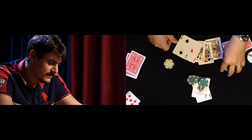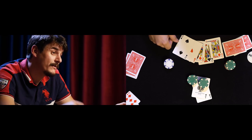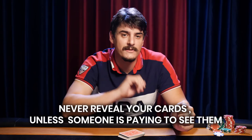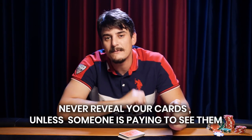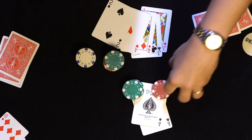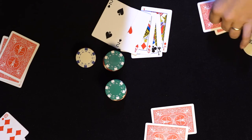Obviously if you fold, you won't get a chance to see what that player was holding unless they choose to reveal their hand — which brings me to a great point. I'll say it three times: never ever reveal your cards unless someone is paying to see them. So if this player folds, you kindly collect your winnings and you never reveal the fact that you had two aces the entire time. You had the best hand — why do you need to tell the rest of the table you did as well?